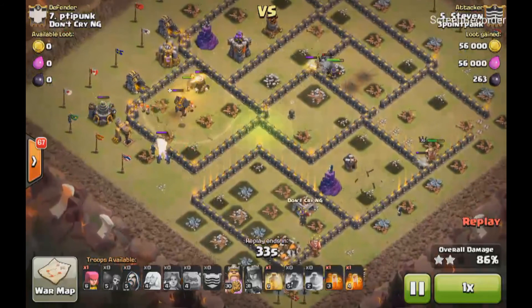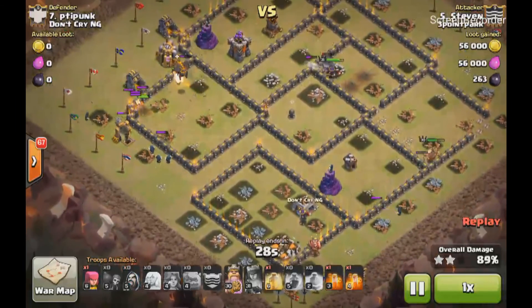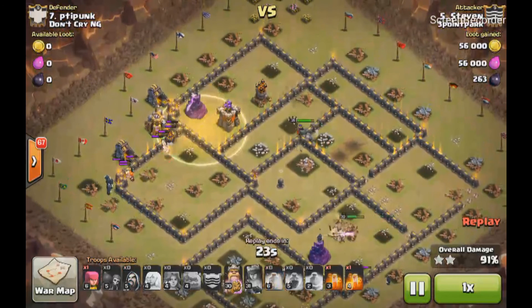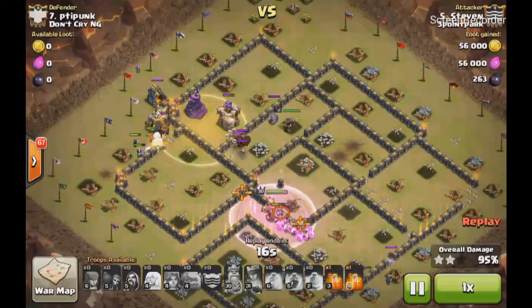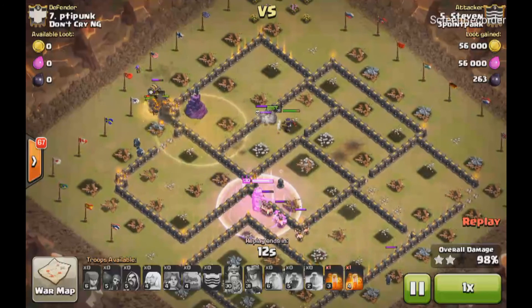And pretty much that's it. His queen no longer has any healers available, but the Valkyries are still tanking and the wizards are cleaning up on the outside. He dropped his final heal just because that wizard tower and archer tower was targeting his Valkyries.